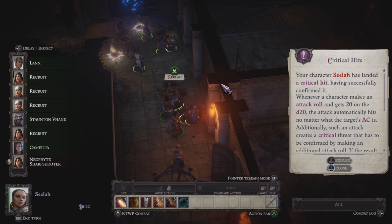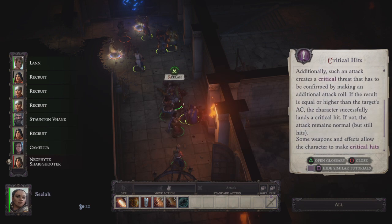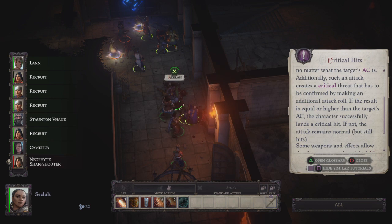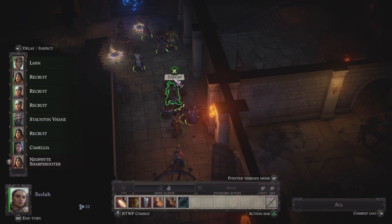The game gives me information about confirming a critical hit — I'll humor it. 'An attack creates a critical threat when you roll a nat 20. For weapons like Seelah's longsword you make an additional attack roll, then you get the critical hit if successful; if not, it's a normal hit.' I keep making this mistake because second edition Pathfinder does not do that. Seelah now has her back to the fight, but hopefully the cultists up there are going to run at Arabeth and her people instead of smacking Seelah in the back.